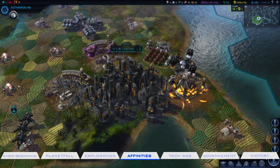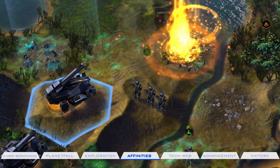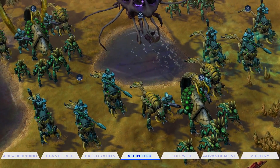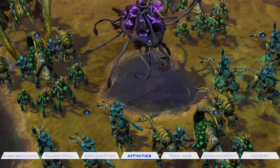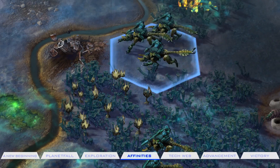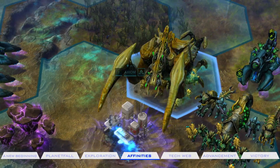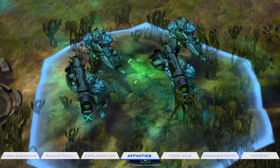These affinities affect everything from changing how your buildings and units function to revealing unique resources. Colonies that follow the Harmony affinity focus on transforming humanity through gene splicing and genetic modification. Harmony leaders seek coexistence with the aliens and the native terrain, and advanced Harmony colonies can produce their own versions of native alien life and derive healing agents from the planet itself.